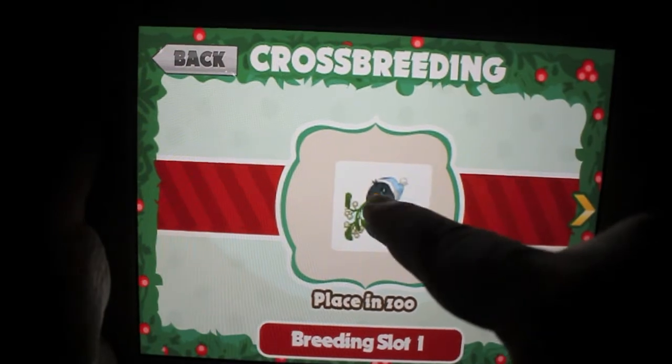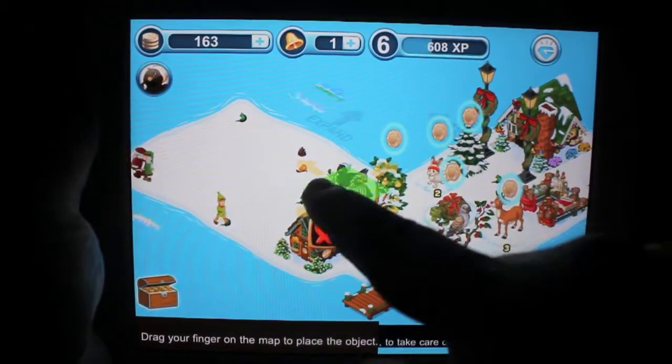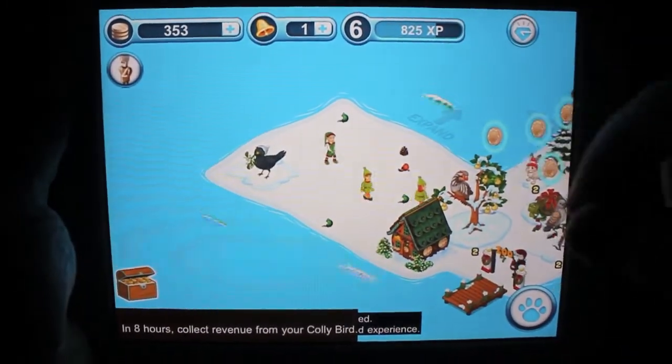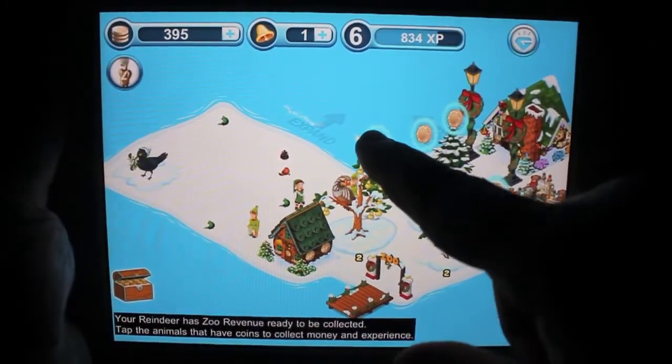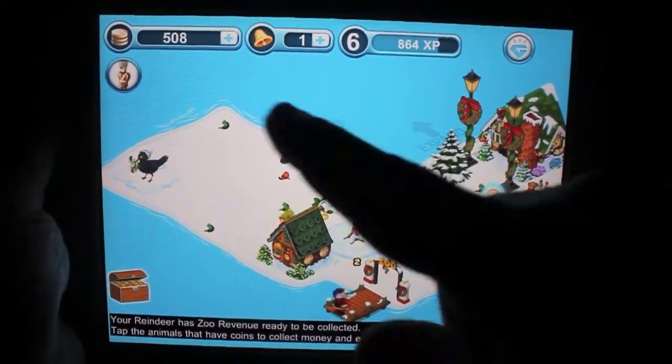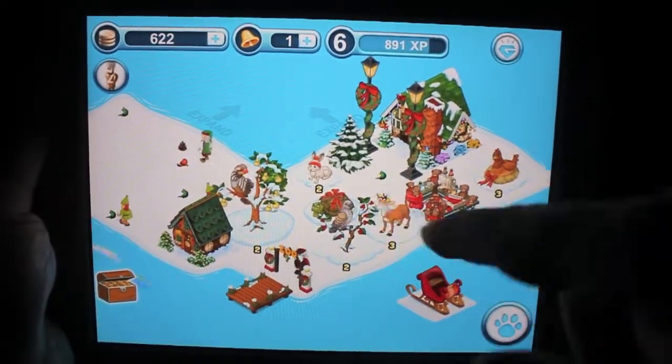Let me go ahead and place this one I just made. Now I have collie birds because I'm on day four. I'll put them over here. I have one collie bird, I need three more of those. You see the little coins over here? You collect that and that gets you money.